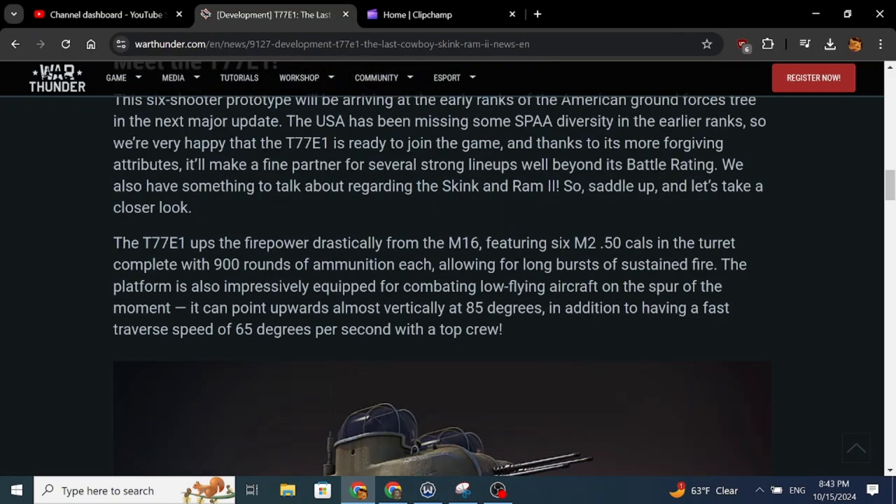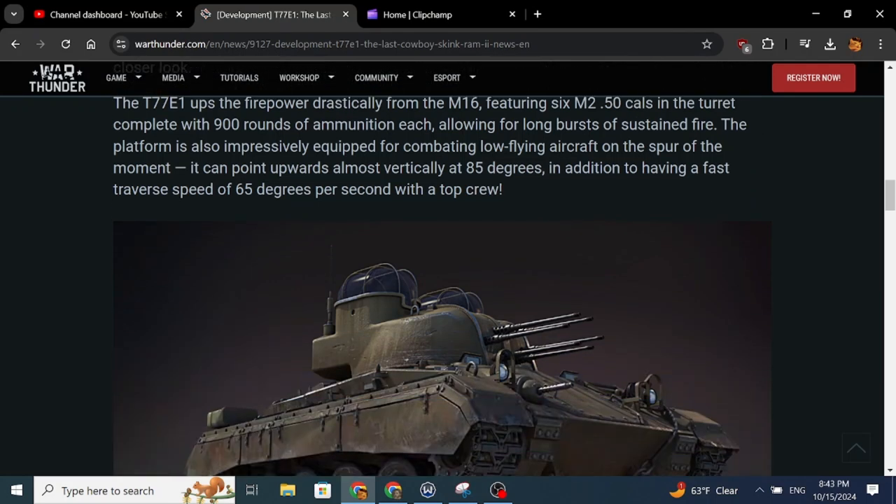Firepower is drastically increased compared to the XM16. The M16 is fine, but 50 cals are 50 cals — they're not going to do that well on aircraft unless you hit a lot of them, since they're firing pretty much solid shot. The traverse is 65 degrees per second with a top crew, so really fast.